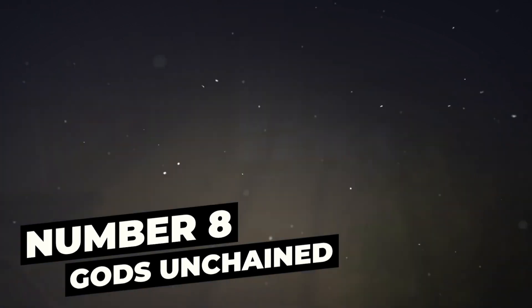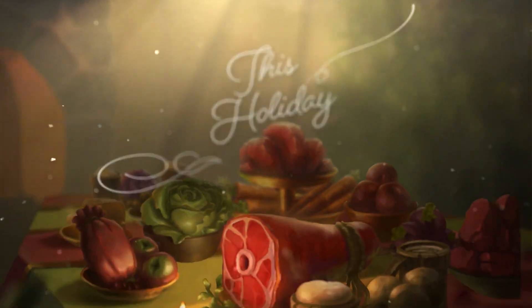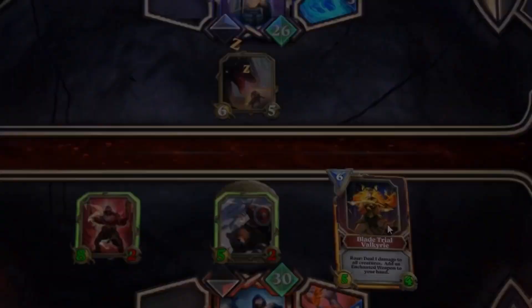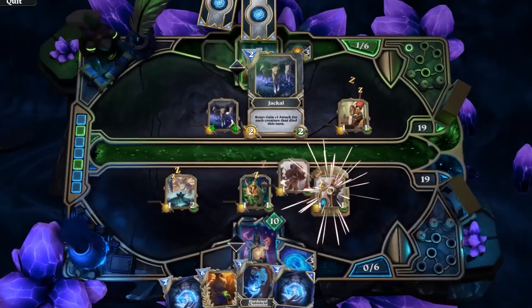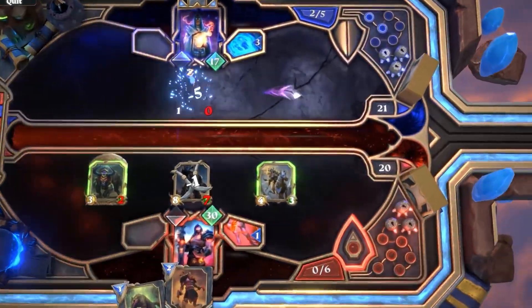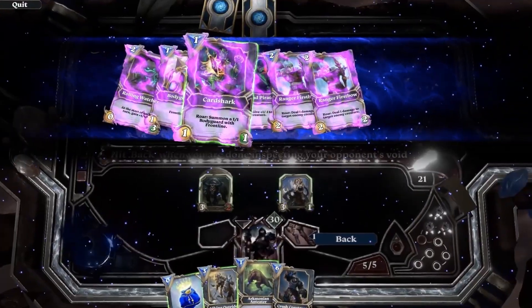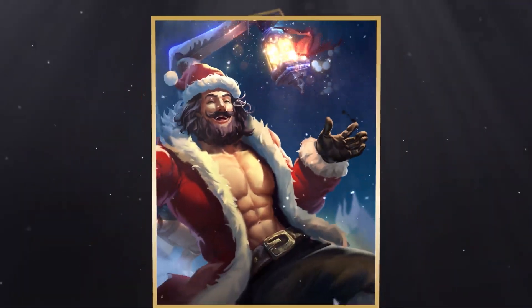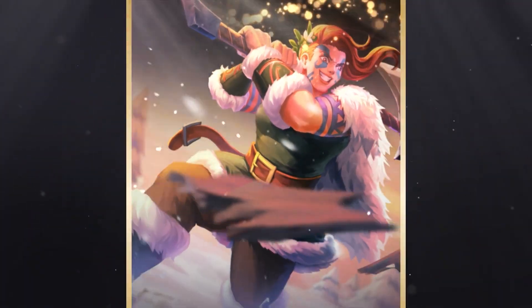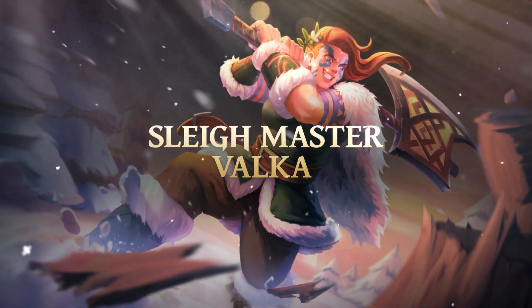Next on the list at number 8 we have Gods Unchained. Free-to-play strategy card game Gods Unchained draws inspiration from Hearthstone, Gwent, and Magic the Gathering Arena. The main gameplay involves players fighting each other while using special decks. Gods Unchained stands apart from other games of its kind because every card is an NFT, allowing for simple trading between players. Trading NFT cards is facilitated via the Gods token, which acts as the game's native currency.